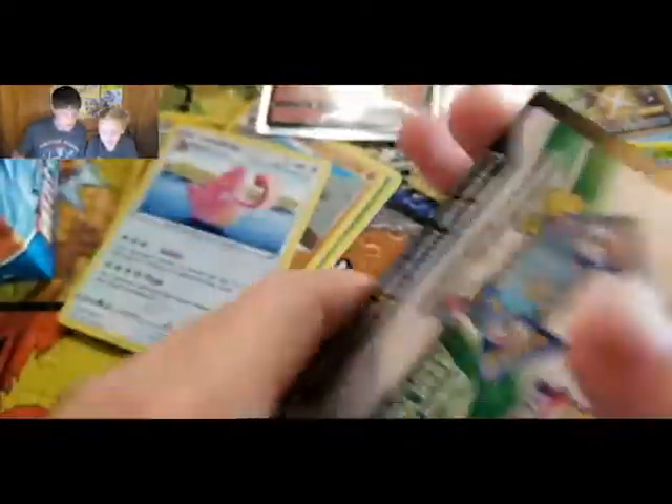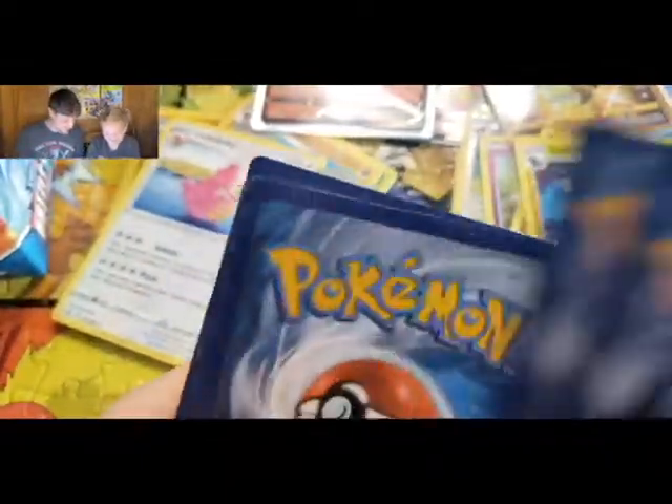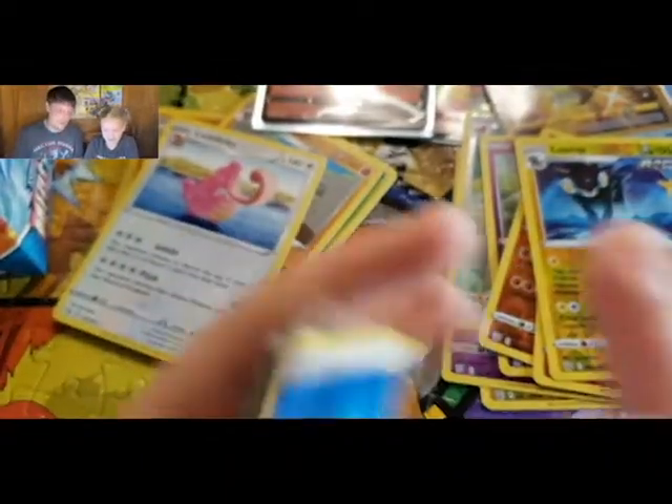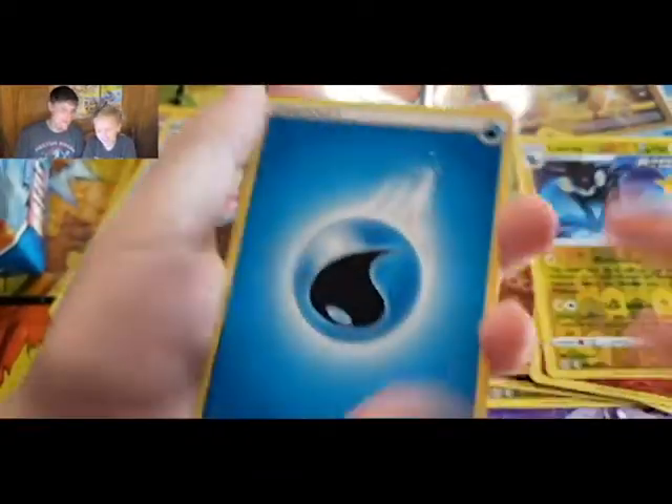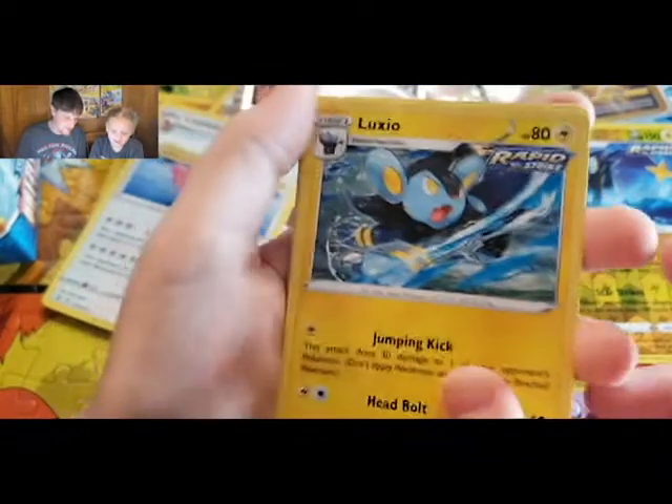Another green and white for Riley — that's one, two, three, four! I'm so glad we're not pack battling, I'd be losing bad. Water energy, Single Strike Energy, Luxio.